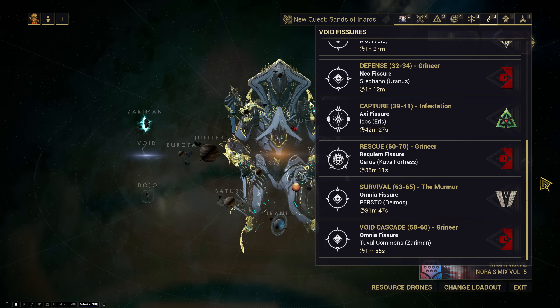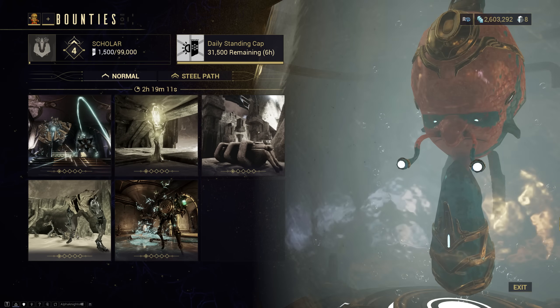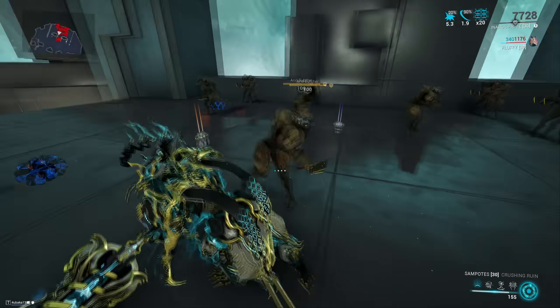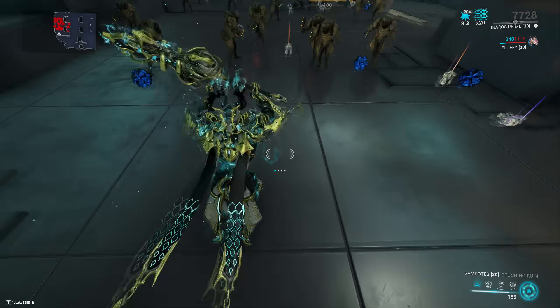Next up we have Omnia fissures. These are actually very cool — they only spawn on Lua, Zariman, and in the new lab tile set on Deimos, and they don't have a specified relic type so you can run whatever relic you want in them. They also finally added a Steel Path variant to the new bounties, and they finally changed slam attacks and made them scale with mods.